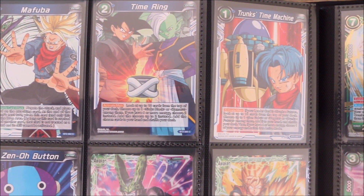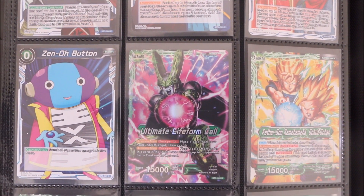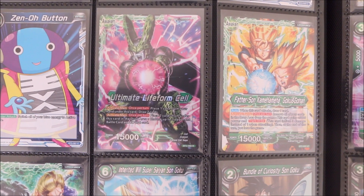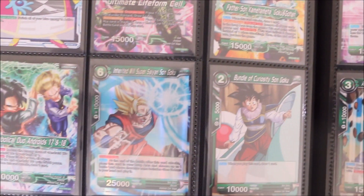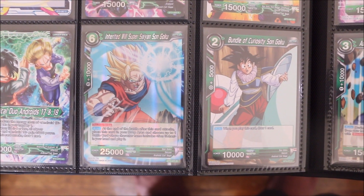Then Mafuba and a Time Ring, followed by Trunks' Time Machine and the Xeno button. Next are the green cards, focused on the Cell and the Android sagas. You've got this Cell Leader card, the Father-Son Kamehameha, and then the Diabolical Duo 17 and 18 — some really cool leaders to kick things off.